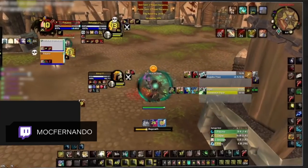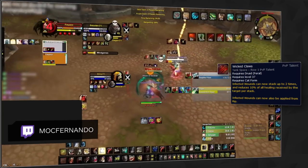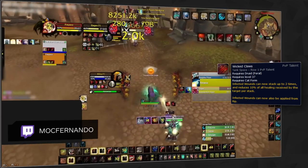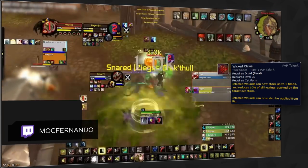Our third slot is a little more situational. We've put Wicked Claws as the default. This gives you a stronger slow as your Infected Wounds can now stack up to two times. Most importantly though, they also apply a healing reduction. So now, Ferals can have a Grievous Wounds or Mortal Strike effect equal to that of every other melee that has access to one. You of course want this in any situation where you don't have a similar healing reduction effect on your team.